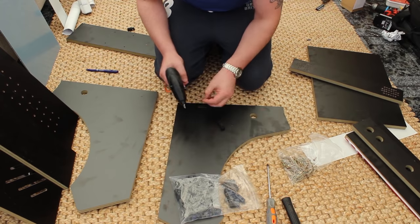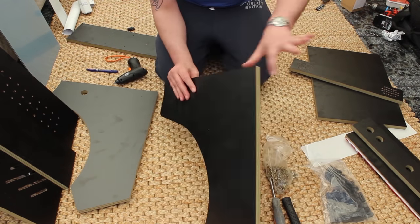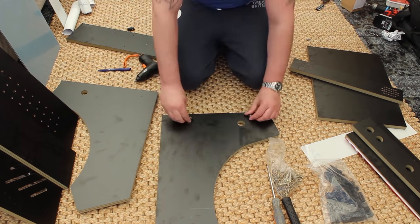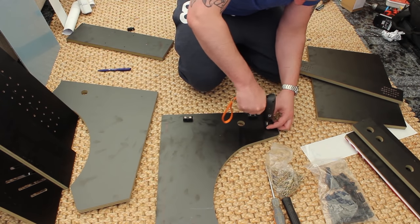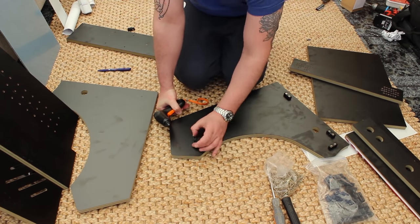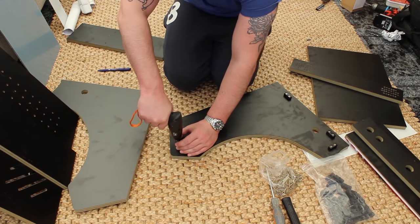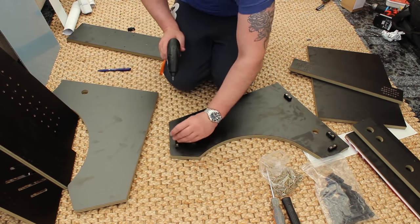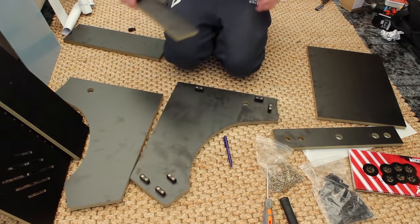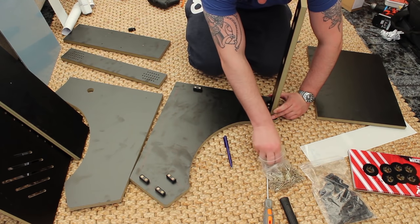Use your electric screwdriver and then go around with a manual screwdriver to tighten everything up, making sure everything is solid. Please be aware - do not over-tighten. Do not go tighter than intended. These are measured to precision so going too tight will end up piercing the other side.